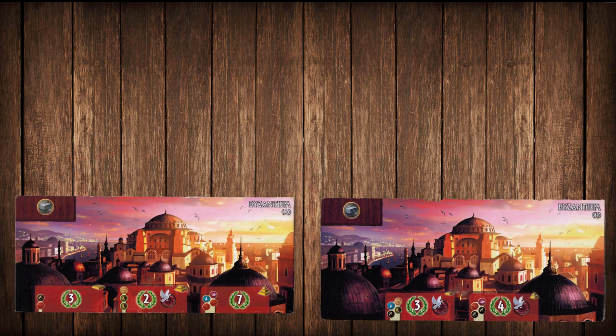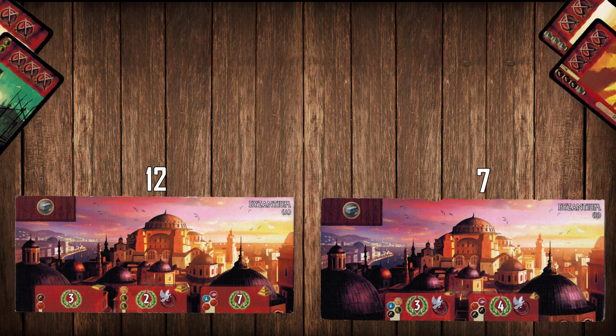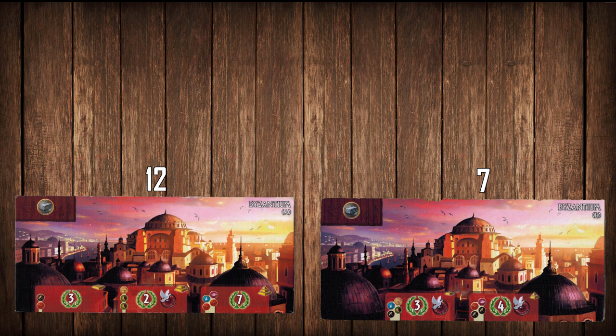Here's the first bonus wonder: Byzantium. I find side A to be better usually. Side A has a decent amount more points than side B, and while diplomacy can be really good especially if your neighbors are going for military, I find that two diplomacy just isn't necessary most of the time. If you can time the one diplomacy on side A just right, you can minimize military damage while also getting extra wonder points. Another great wonder.